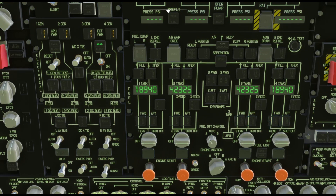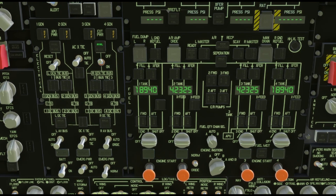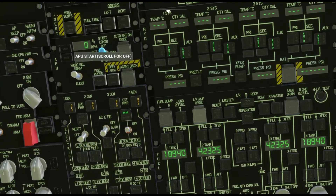Now that we've got fuel going, we'll go up here to the APU control panel and flip the APU to start. Now we'll wait for the RPM percentage to get up to 100%.